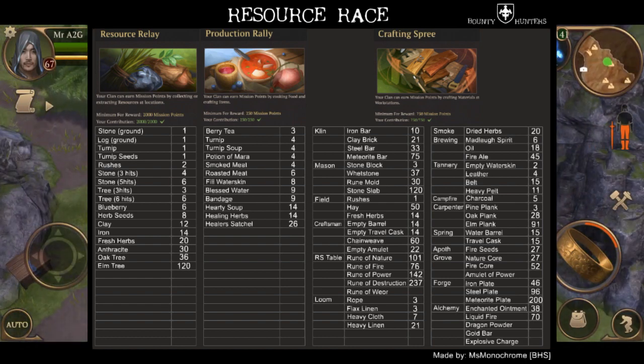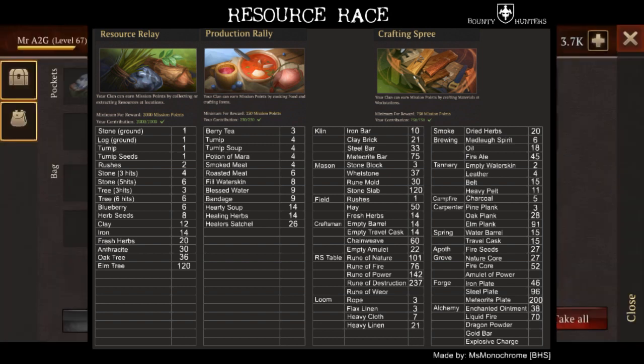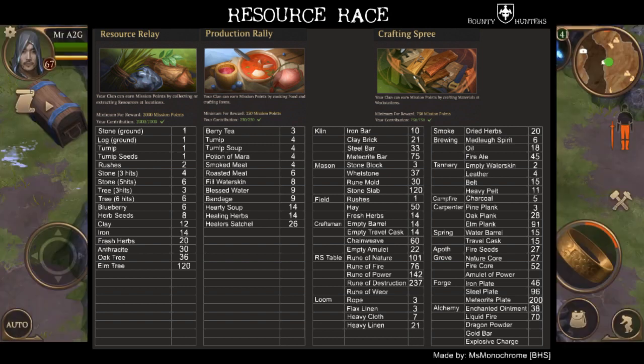Pause the video if you need to. This shows the minimum requirement for each challenge and all item point values. Focusing on the resource rally first: 2,000 minimum contribution requirement per participant in your clan. It goes from stone at one point all the way down to elm tree at 120 points. The sweet spot for me looks to be harvesting oak trees and anthracite. Fresh herbs are debatable — you can't really get them on a massive scale.